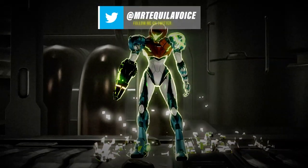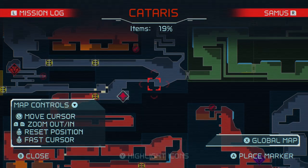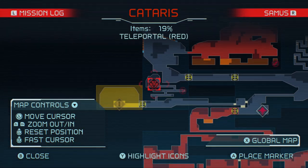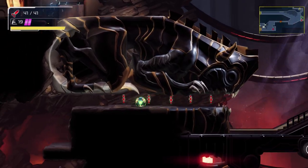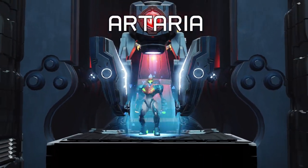First of all, now that you have the Morph Ball ability, you need to head to the west side of the map where the giant bull statue is located outside the EMMI zone. Use your Morph Ball to roll beneath it and you will find a teleporter that will take you back to a new section in Arteria.